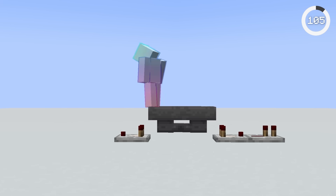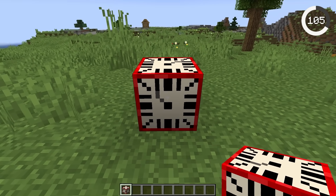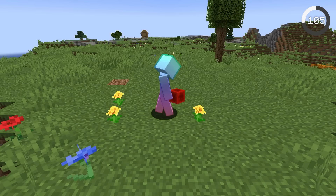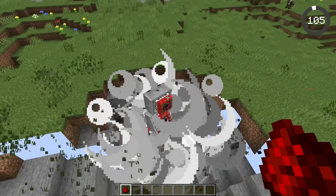If you want to create a timer, you'll have to use a bunch of hoppers and pistons. But the timer block would make redstone much simpler — you could just set how many seconds you want to wait and be done. However, Mojang has ruled the timer block out.